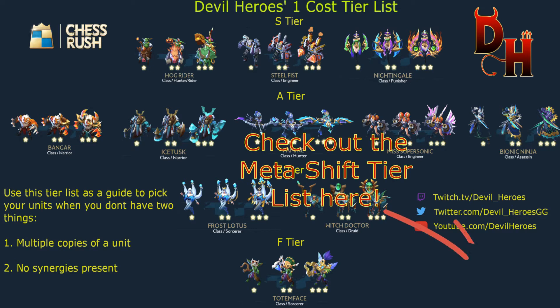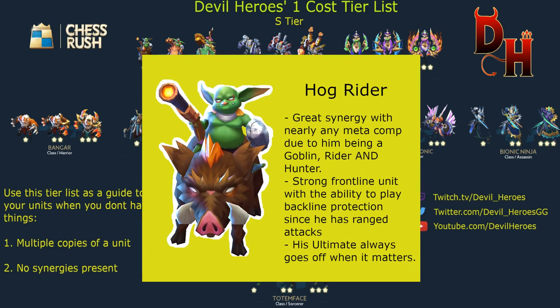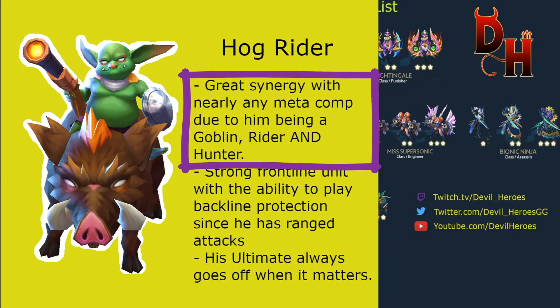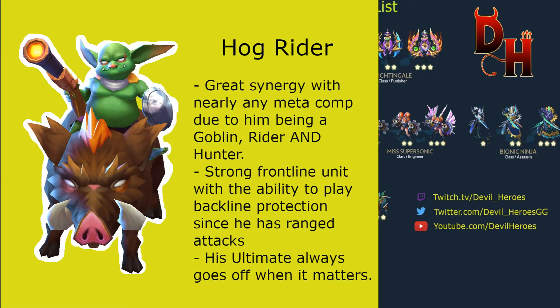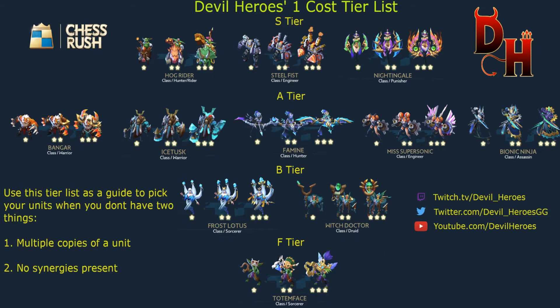Hog Rider could actually be in a tier of his own — like a triple S-tier — because he has three amazing synergies and still has a good ultimate. He's a Rider, a Hunter, and a Goblin, and any of those builds are successful. The Hog Rider can play as a tank in the front line or as a DPS in the back, and he's also an incredible asset if the enemy is playing Assassins, which have recently gotten buffed.